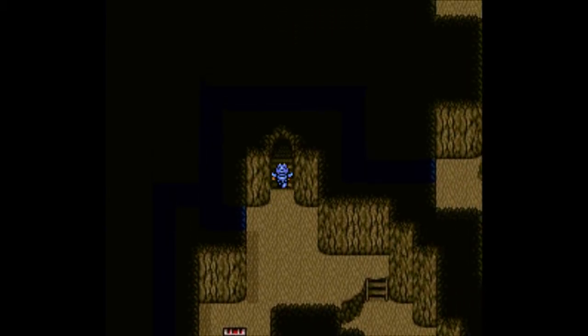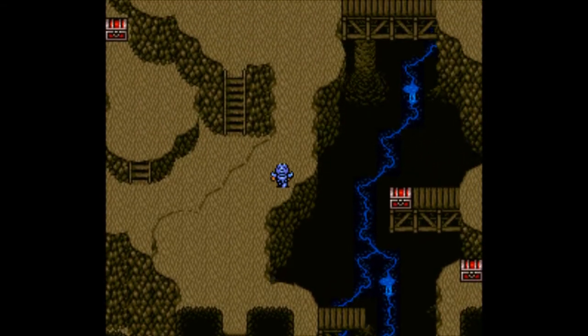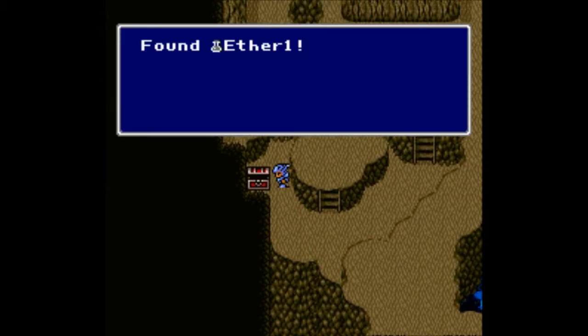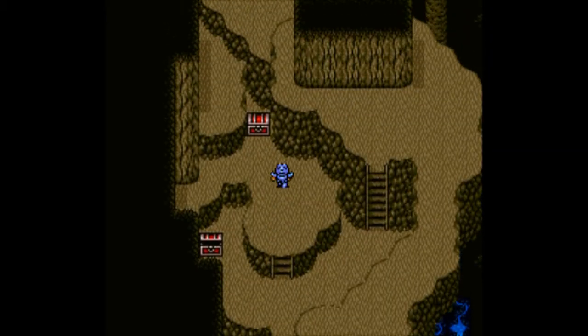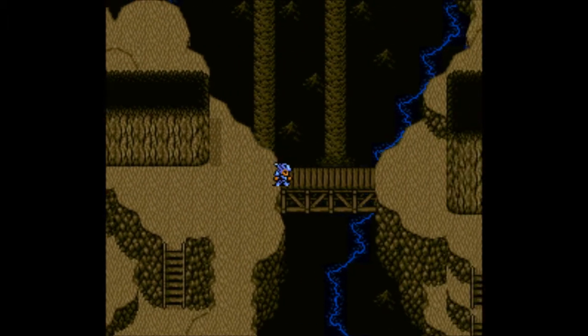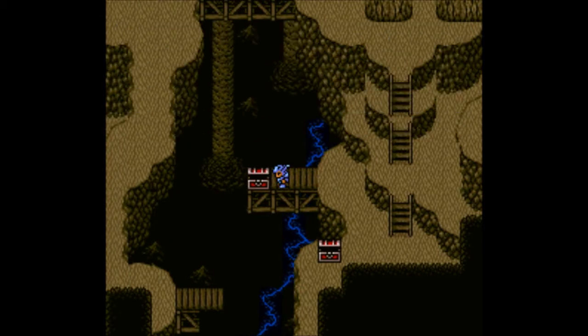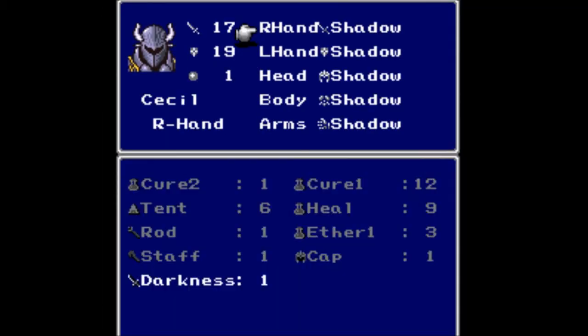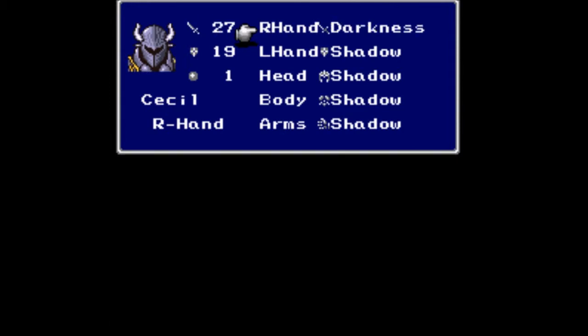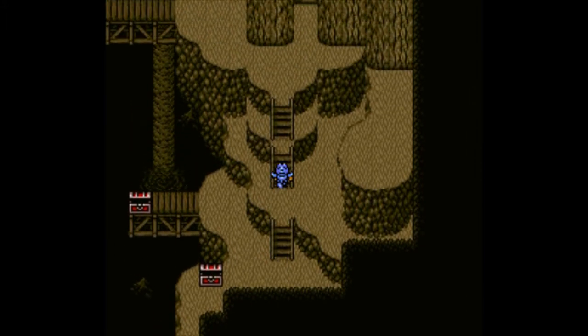Up these stairs to the Watery Pass — North path. I keep wanting to call it a path. I see those treasure chests — you can't hide those from me. In these chests we find an Ether, and in the other chest another Ether — awesome. Those are pretty much invaluable, which is why they're so expensive. Heading down, we find a Heal and a Darkness Sword, which we equip on Cecil. Look at that — it's up by 10 from where it was! So much better.